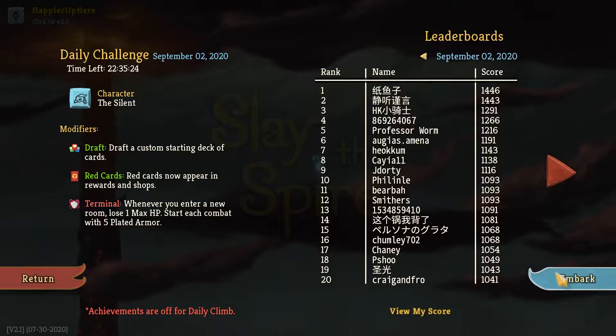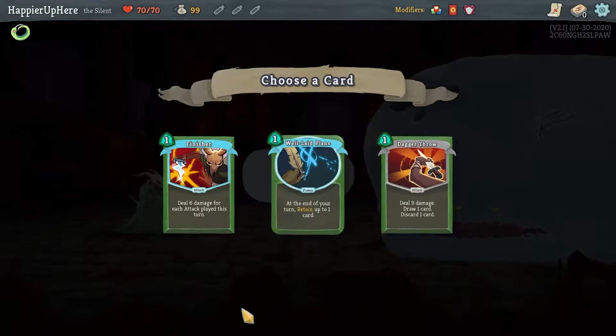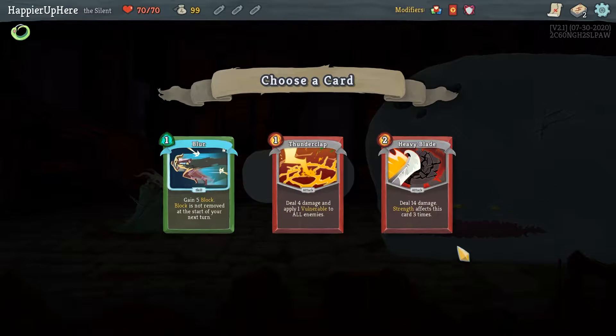With green and red cards my favorite combination is going to be After Image and Juggernaut. Let's see if we can get that to work, so I'm probably not going to go for the Popper modifier. First of all, Well-Laid Plans is great, Dagger Throw is pretty good too, but I think I'll go with Well-Laid Plans. True Grit for solid defense — I would like to get that upgraded.